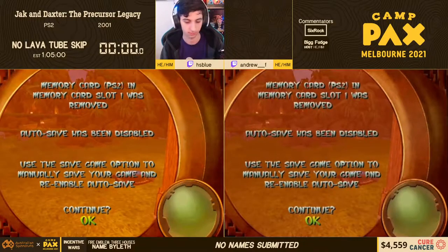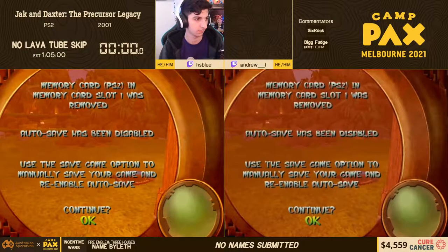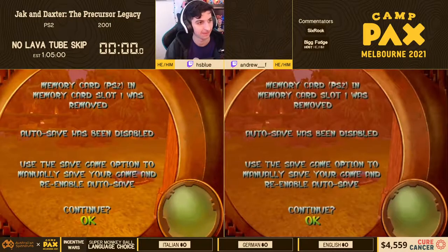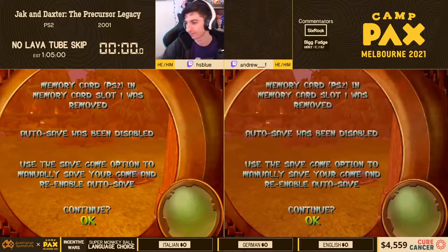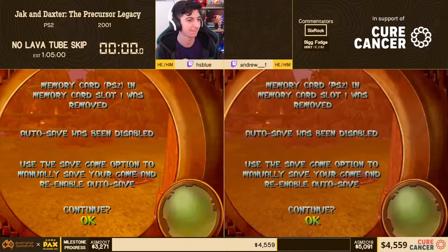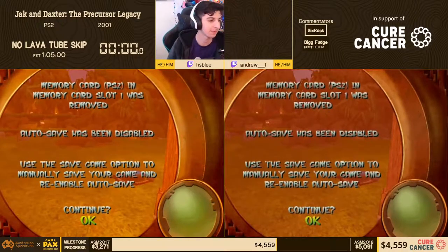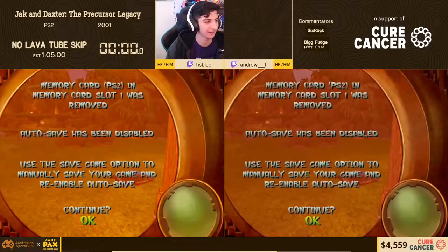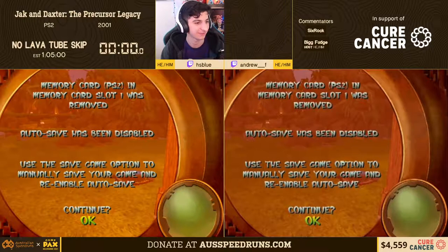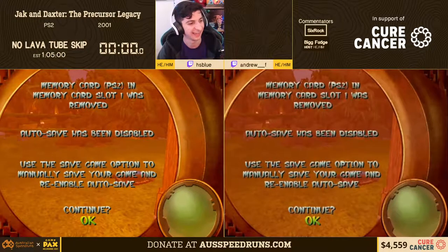Good morning from me, good afternoon from the actual Australians here. Hello Blue, there you are. Should we start the run? Perhaps think out some Jak and Daxter no lava tube skip action. Let me know when you guys are ready. Yeah, we're ready. Ready indeed.